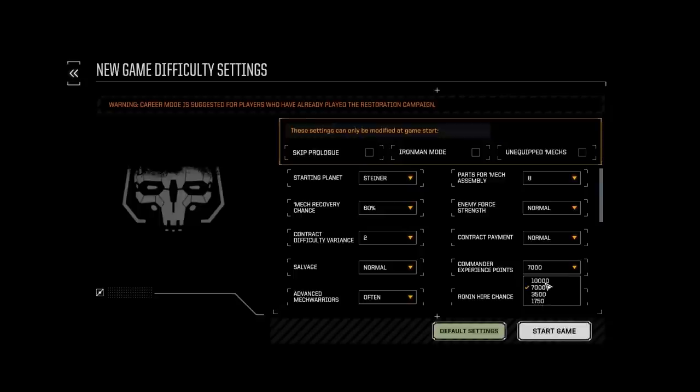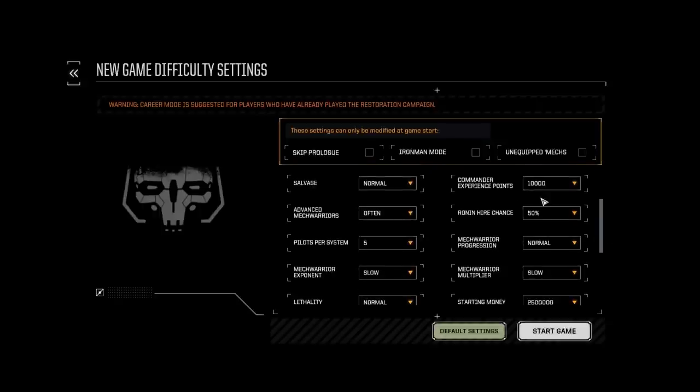Commander experience points: I usually set it to 10,000, for two reasons. Not because I want a really awesome commander, but generally the commander should have more experience than the rest of the pilots — for roleplay purposes, it's good to have your commander with more experience. My other mech pilots: normally when I start the game I get rid of all the mech pilots I'm given, because I generally hire mech pilots from the mercenary review board with very low-level pilots to start.